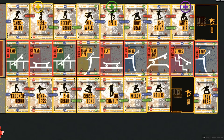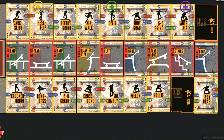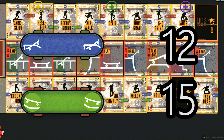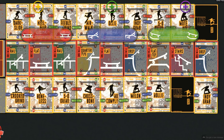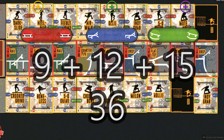Further along, we have a chain of two red skateboards over three trick cards: the indie grab, the 5-0 grind, and the mute air. The total value of these three trick cards is two. Multiplied by the two red skateboards in the chain gives four points. This means the total points scored from red skateboard chains is nine. Repeat this for the blue and green colours. Player one scored 12 points from blue skateboard chains and 15 from green. Adding those three totals of nine, 12, and 15 gives the player a final score of 36.